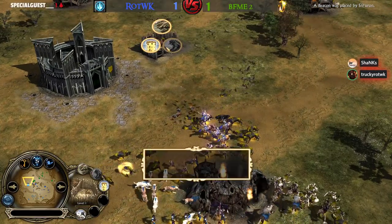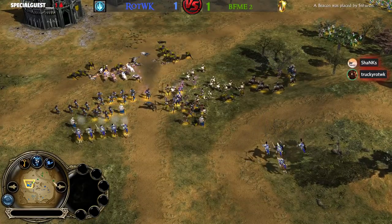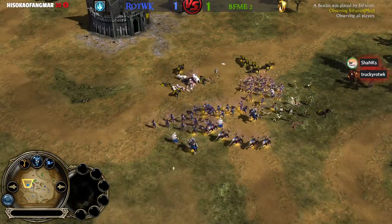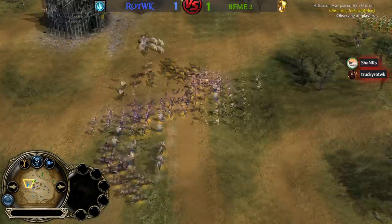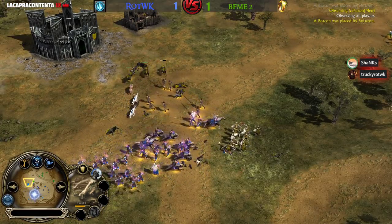The Uruk Pits are going down and Irby is only going to be able to make Wargs until he builds another Uruk Pit. That means no more Pikemen anytime soon for Irby. The Wolf Riders can do so much damage. He has only Warg Packs and he's losing every single one of them. The attack continues — Ecthelion is not done just yet.